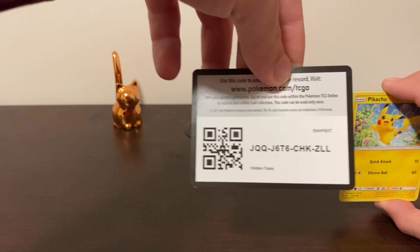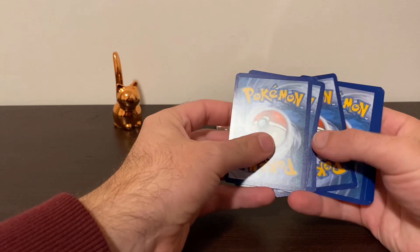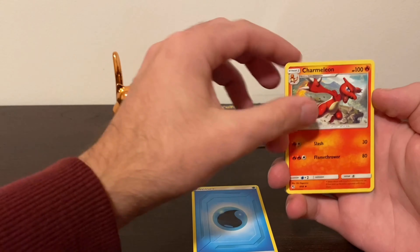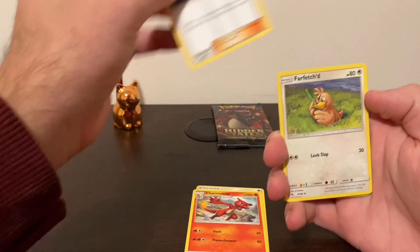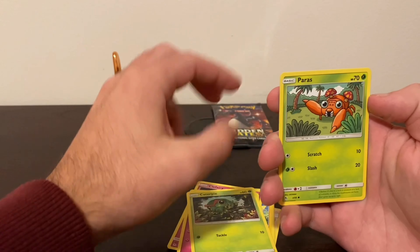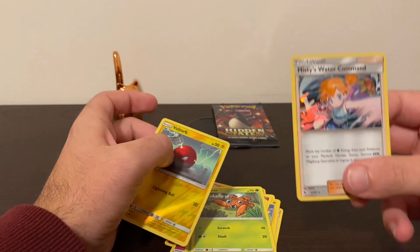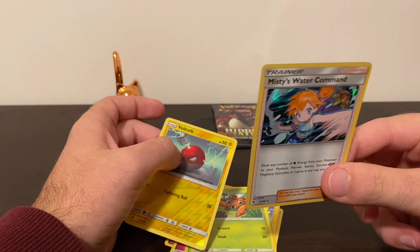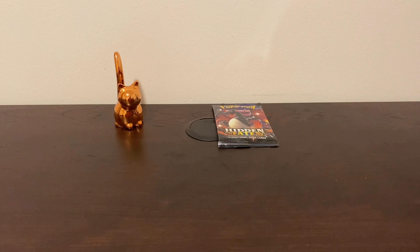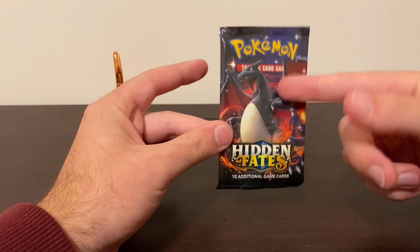You could buy a pack of cards for about $4 or $4.20 — some of these are $4.19 — and really take your chances at trying to get the good cards. That is basically what we do on this channel a lot. Voltorb. And a Misty's Water Command holographic card — very, very cool. That's our first holo grab. And we are down to our last Hidden Fates pack, coming in the Charizard art.